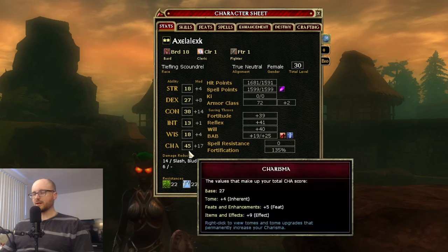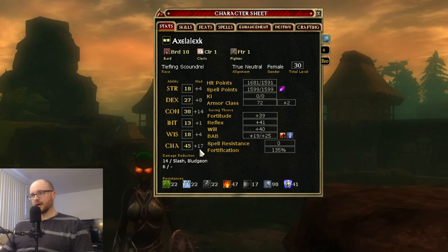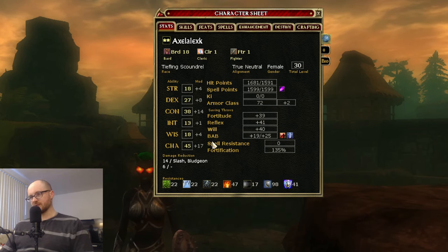Charisma is the primary stat for many arcane classes like Sorcerer and Bard. It's very important for your main casting stat for the same reasons as Wisdom and Intelligence.